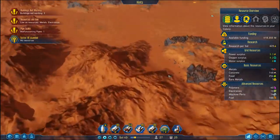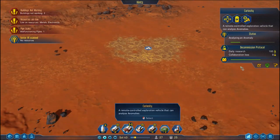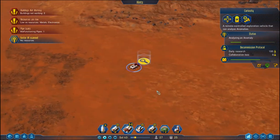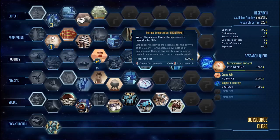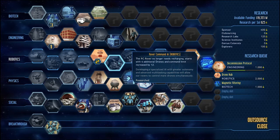There are technologies we have taken that have enabled a few of our rovers to go without battery power. It is in fact the RC, the rover command AI. Rover RCs no longer need recharging. Starts with an additional four drones and a command limit increased by 12. So that's pretty good, whatever the command limit is — how many commands you can give out in one go.